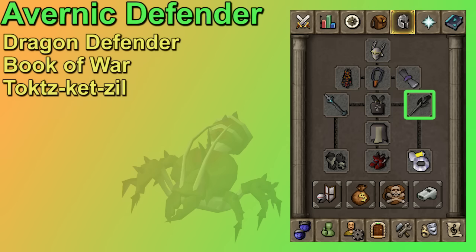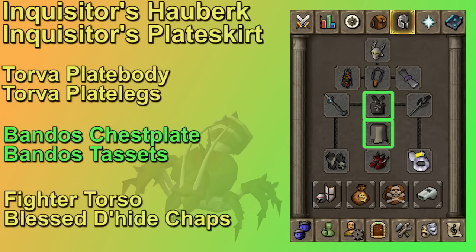In your shield slot you should be wearing a defender. The avernic defender is best in slot but it's a fairly expensive upgrade, so the dragon defender is still a good option. A book of war or obsidian shield is also alright, but if you have the stats to attempt KQ you really should have your dragon defender by now. For your chest and legs, Inquisitor's is best in slot for the crush bonus and Torva is a close second. Bandos chestplate and tassets are good classic options, but if you need a budget option the fighter torso provides the same strength bonus as the bandos chestplate and blessed d'hide chaps are solid for defense — plus you're using range in the second phase so you don't need a separate pants switch.